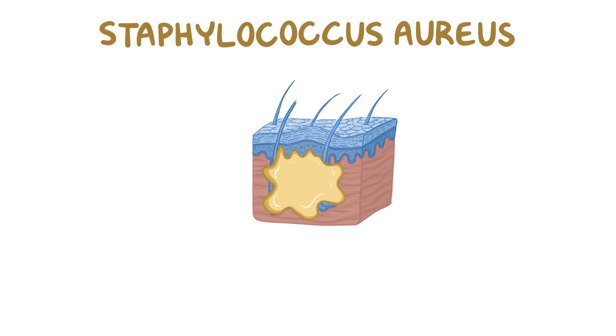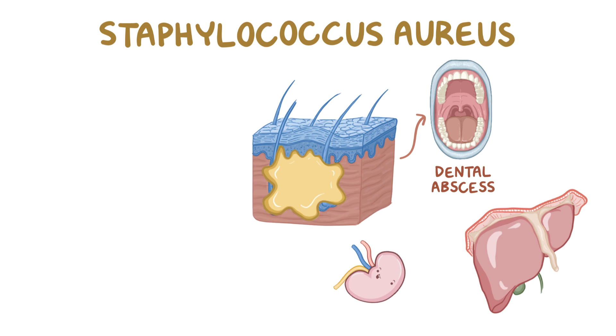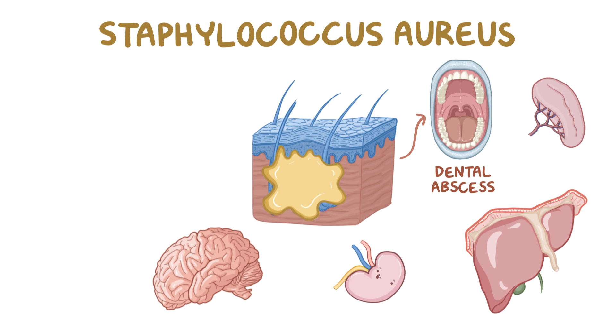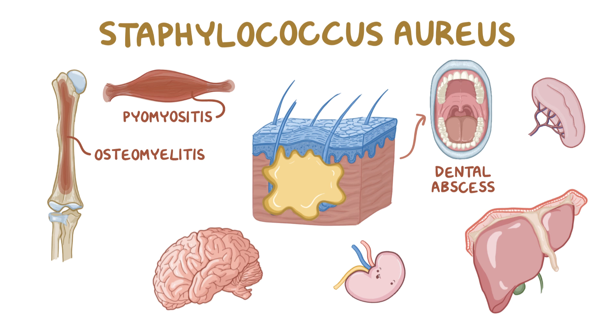These abscesses can happen all over the body, including in the mouth where they're called dental abscesses, and they can develop within various organs like the liver, kidney, spleen, and brain. If the infection is overlying a muscle, it can spread into the muscle causing pyomyositis. If it gets into the bone, it can cause osteomyelitis, and if it gets into the joint space, it can cause septic arthritis.